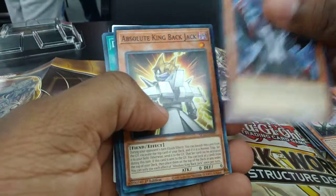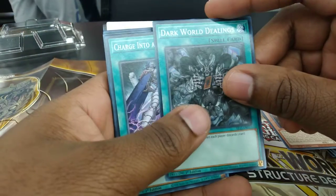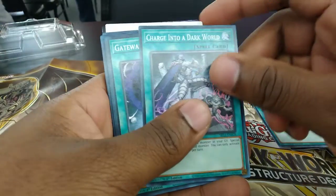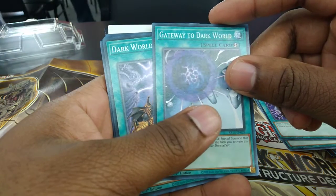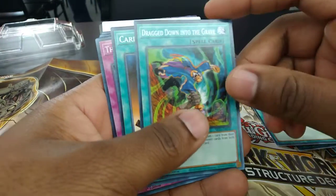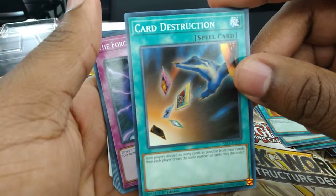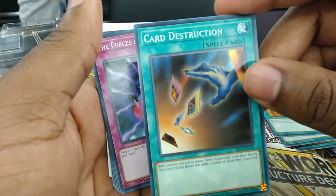Fable Raven, Absolute King Backjack, Dark World Dealings, Charge into a Dark World, Gateway to Dark World, Dark World Lightning, Drag Down to the Grave. Card Destruction — this is perfect for anyone that is doing my Akasha deck, so yeah.